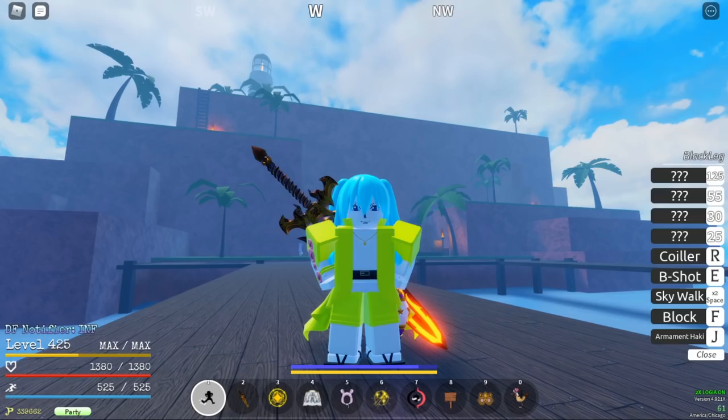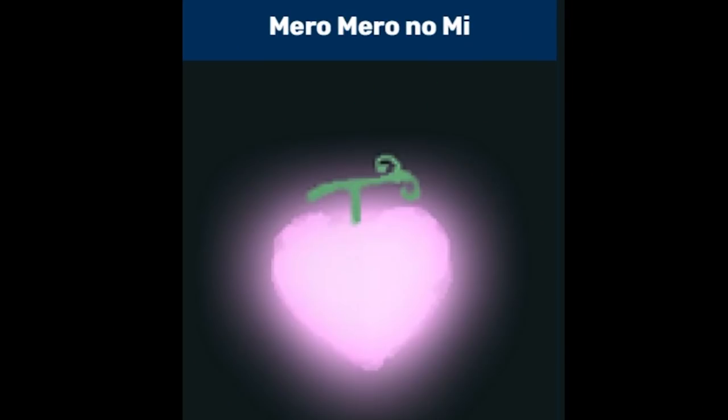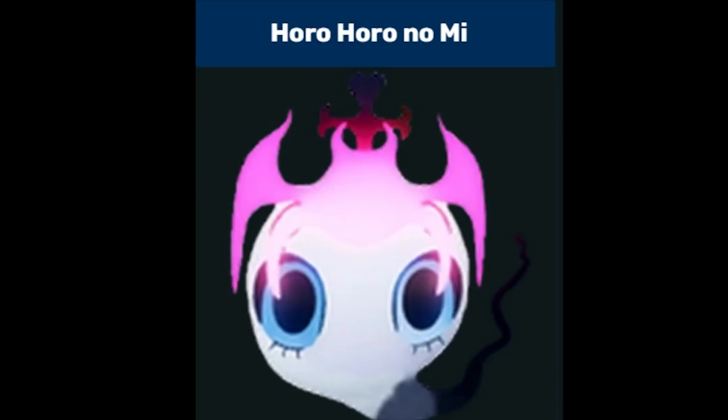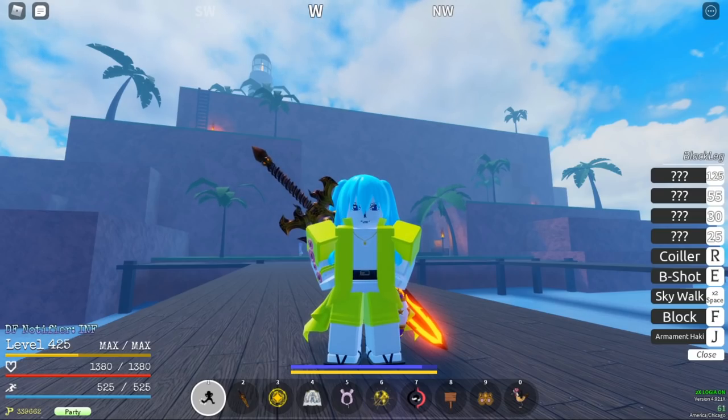Rare Fruit, 26% drop rate. The rare fruits consist of Gunga, Bari Bari, Merrow Merrow, Bobo Bobo, and Horo Horo. Legendary Fruits, 8% drop rate.